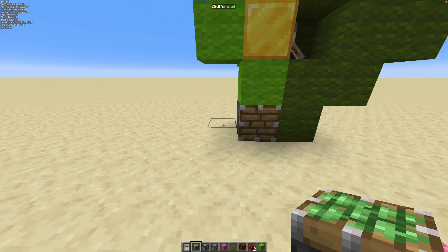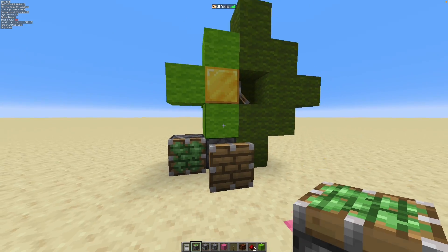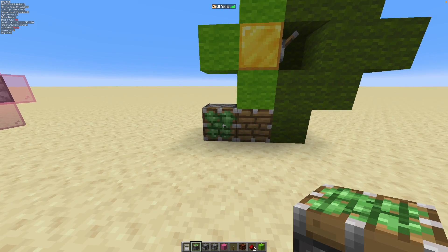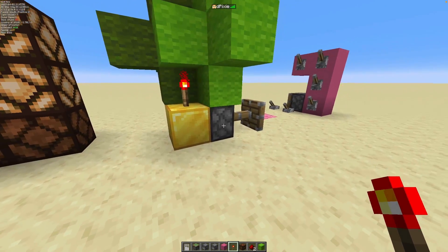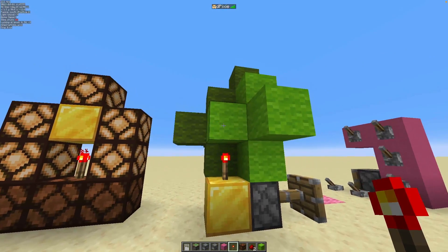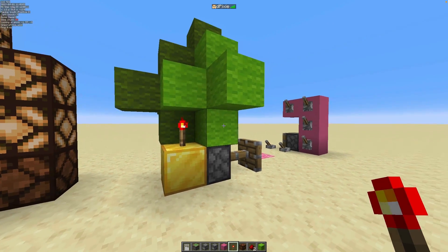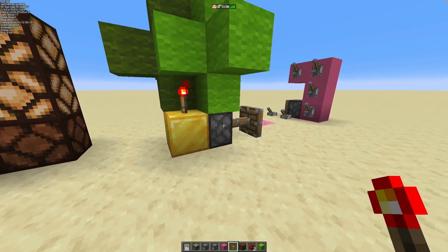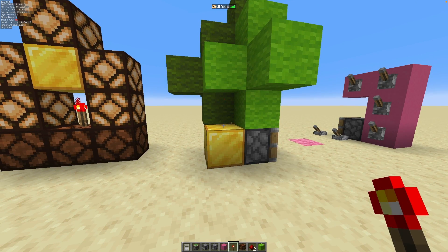If we cause another block update, that will make the piston realize that it should be powered through the quasi-connectivity, or unpowered. So if you have another block that gets strongly powered by something that is also in the activation range of the piston — strongly powering this block, which weakly powers the blocks around it, meaning this block is theoretically powered and also inside the activation range — so that this piston gets a block update, then it works immediately.